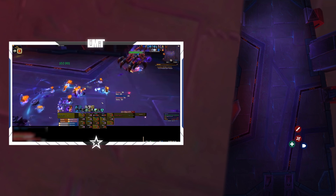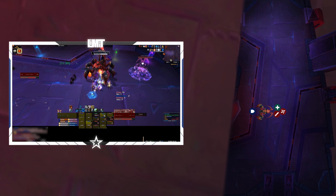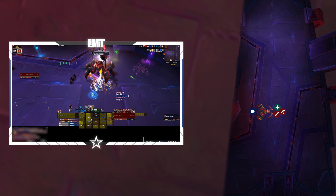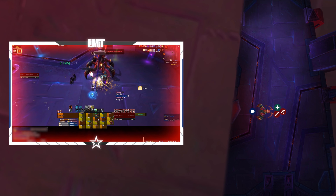Once you've killed the correct illusion, you'll re-enter the primary phase. Continue going between the primary and intermission phases until the boss is dead. As a note, it's very likely a WeakAura will be created to help you out in the intermission phase.